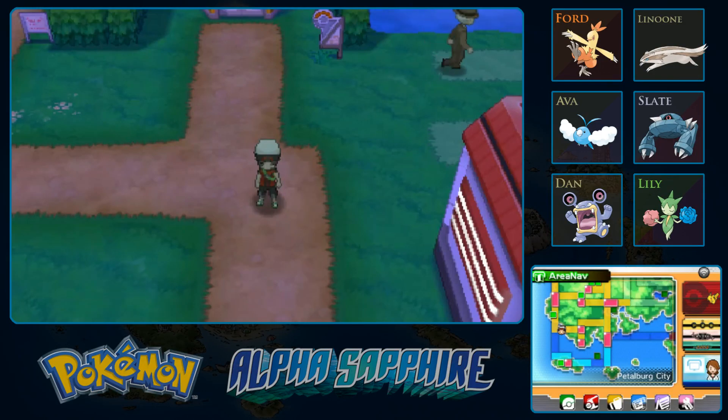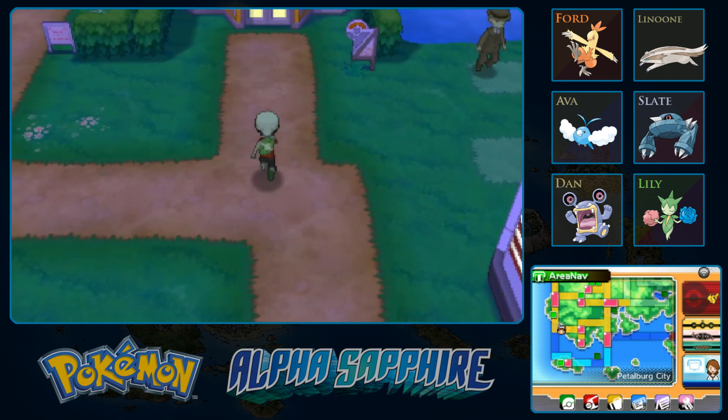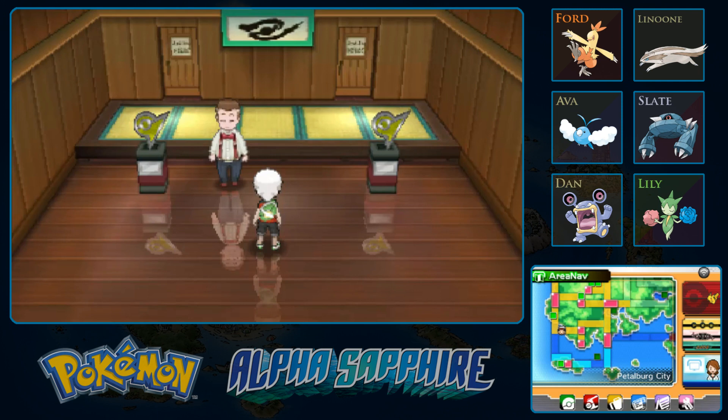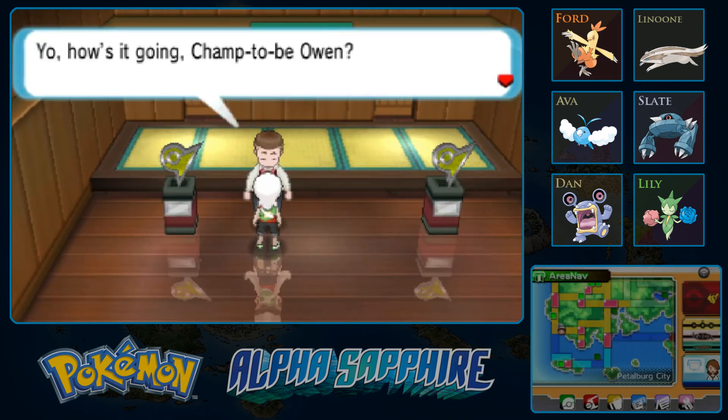Hey guys, welcome to episode number 29. We are of course here in Petalburg, ready for our fifth gym battle against the normal type gym leader and our own father, Norman. Really excited about this one. I feel like his highest level is like 35 or something insane like that, but I could be wrong. Maybe it's just 30, in which case this might be a lot easier than I thought. But I really hope it's 35.